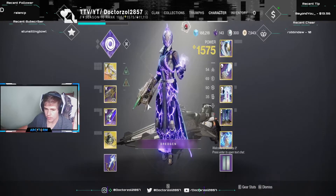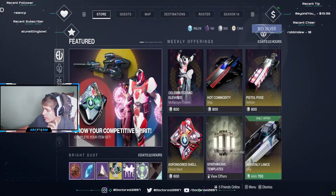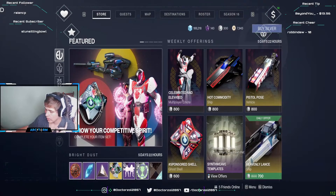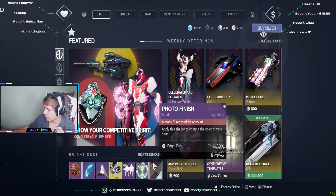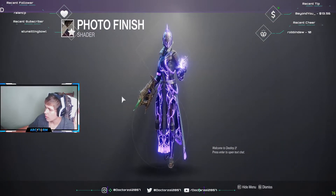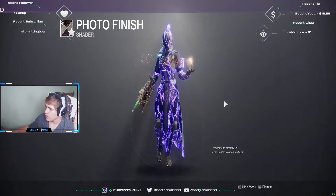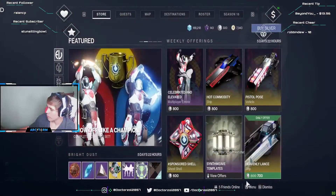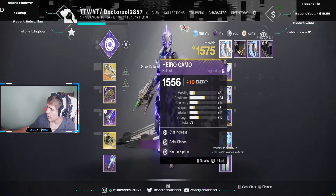If you guys want a pretty good shader, I would recommend going to the Tower, to the Eververse store. It only costs 300 Bright Dust. I would get the Photo Finish shader, because the Photo Finish shader works really well for shading stuff with RGB.